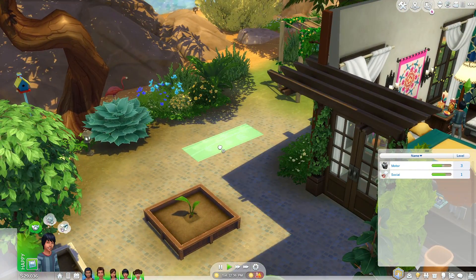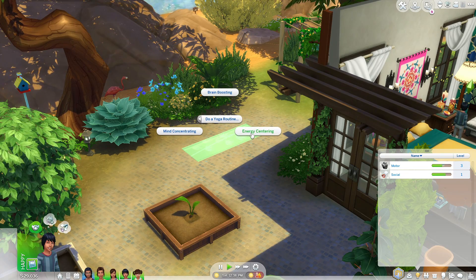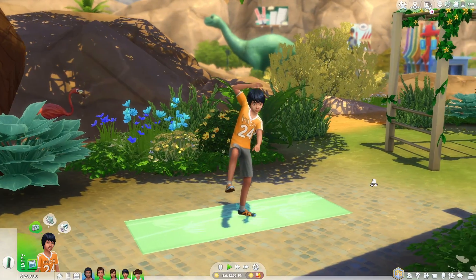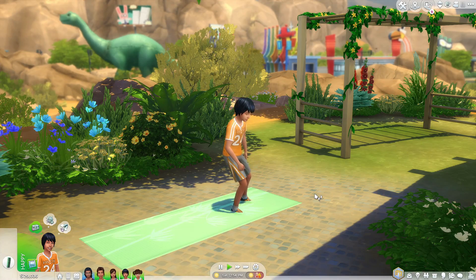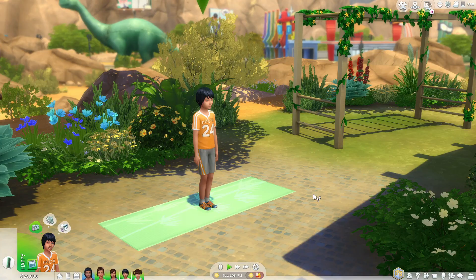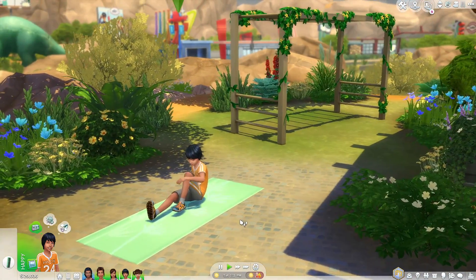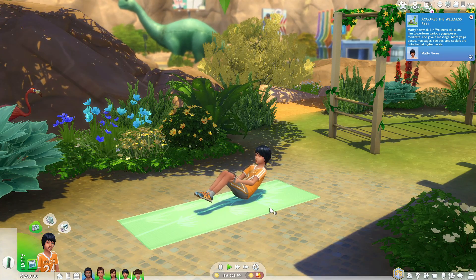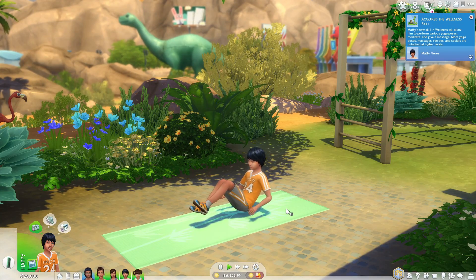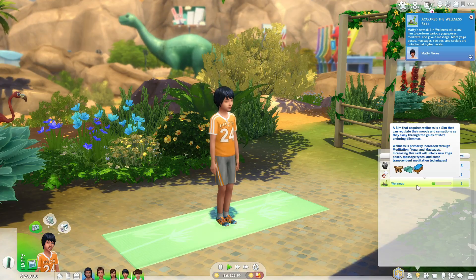Another really cool thing is that kids can meditate and do yoga — I don't know why they couldn't do this before. Let's do an energy centering yoga routine with her brother. I had no idea sims kids couldn't do this. What if you have a kid and you want to go to yoga class together? The animations for this feature are actually really good — it looks just like it does with adult sims. He also acquired the wellness skill, which is super interesting.